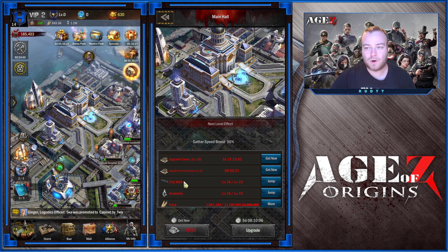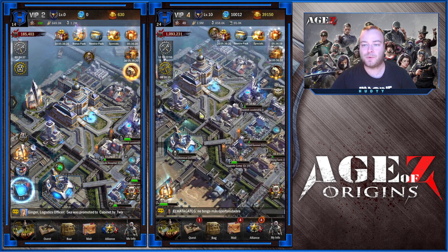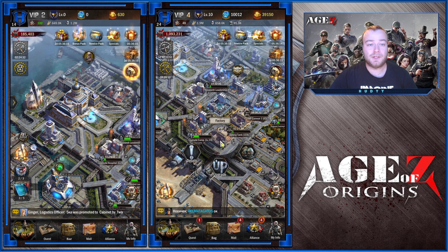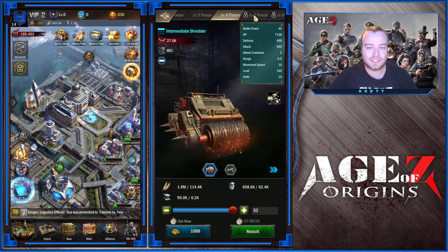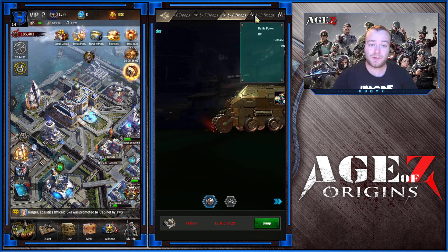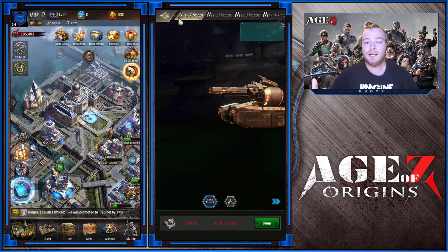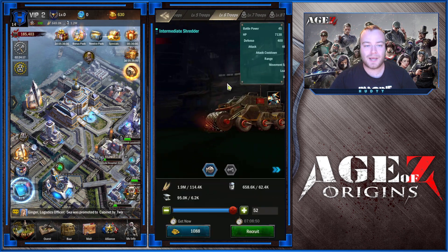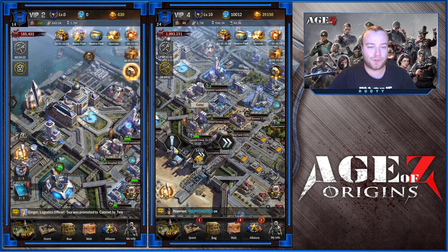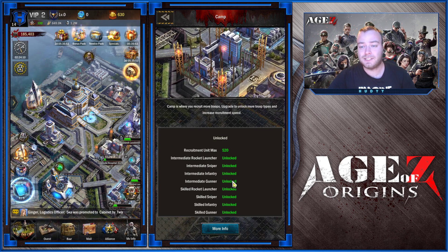It is always the city wall and then another building. Each time you upgrade your main hall to a certain level, you want to upgrade at least one camp and one factory to the same level. For example, if you look at the factory, you will see what higher tier units need. You will need factory level 7, 10, 13, 16, 19, etc. Therefore, once your base reaches level 13, you want to upgrade one camp and one factory to level 13 to keep yourself on the highest tier units possible.